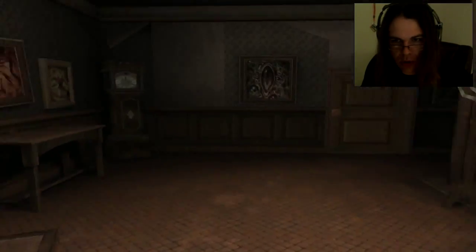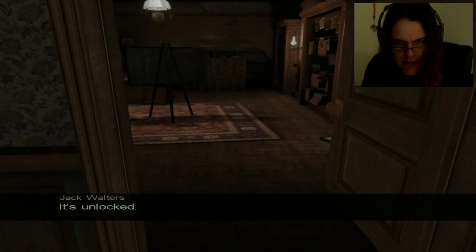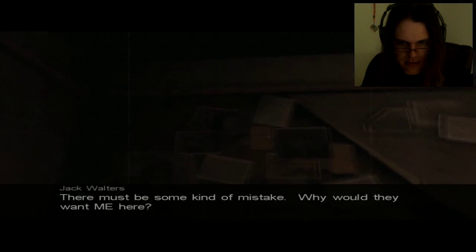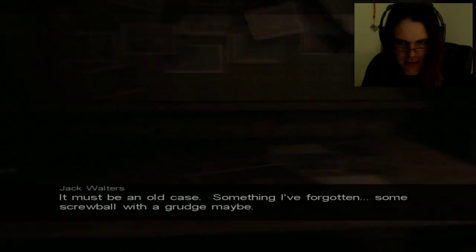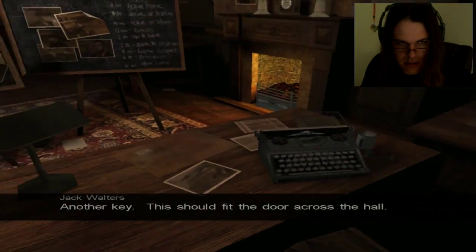We've got two places that we can open. It's locked. Maybe this one? It's unlocked. Oh, I got goosebumps — this is all pictures of Jack. All pictures of Jack. I don't understand — I'm in all of these photos, all of them. There must be some kind of mistake. Why would they want me here? That must be an old case, something I've forgotten — some screwball with a grudge, maybe. I gotta think. Easy, Jack. Okay, there's a key. Another key — this should fit the door across the hall. Here's newspaper clips.